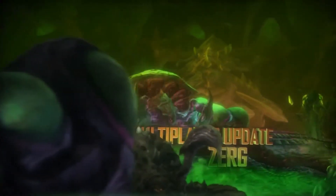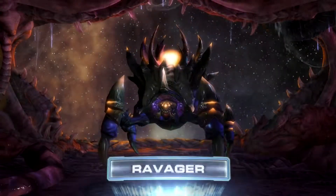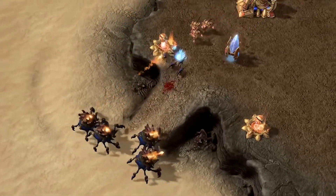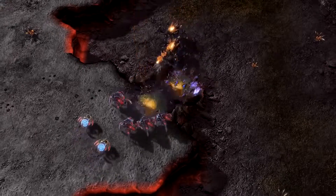Switching gears, let's take a look at a few elements on the Zerg side. New to the Zerg is the Ravager, a ranged unit capable of dealing high area damage with its Corrosive Bile ability. This ability has the added perk of being able to destroy Protoss force fields.